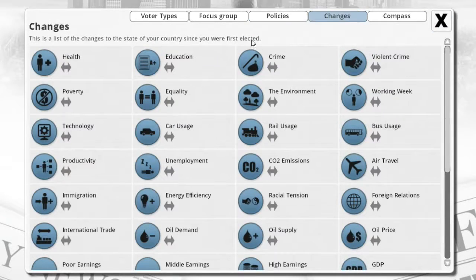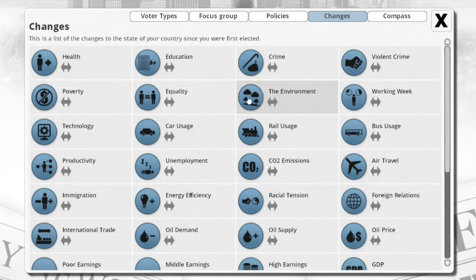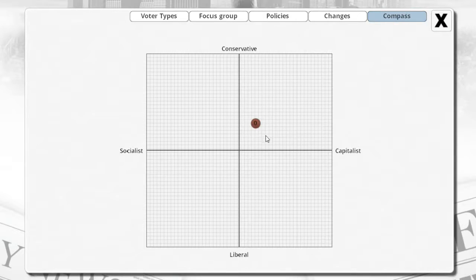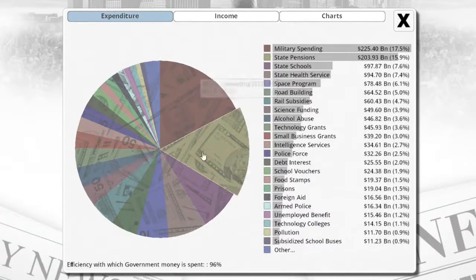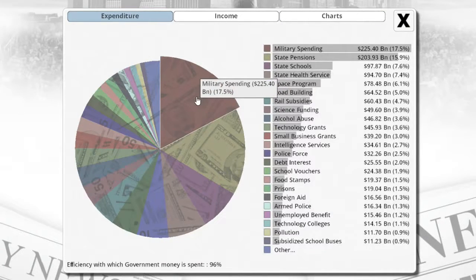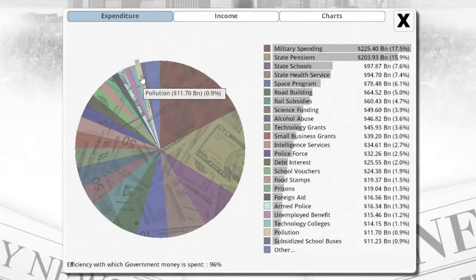This is the changes since we were first elected. If this is red, that's bad; if it's green, that means it's good. And then this is the compass — are you conservative, are you capitalist — you want to try to stay in the middle of that the best you can. This is the general overview of how much you're spending. We're currently spending a lot on military and state pensions, then third is state schools, and then all the way down is other.